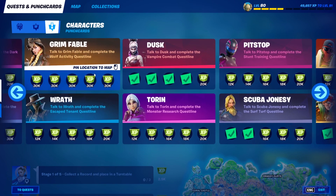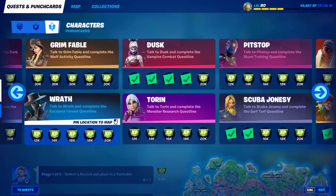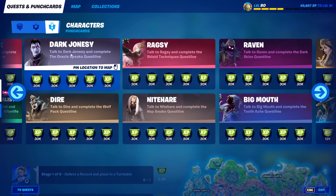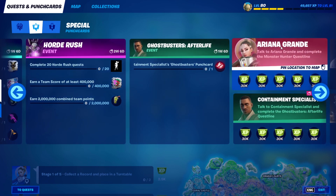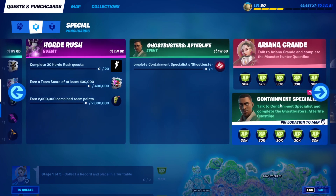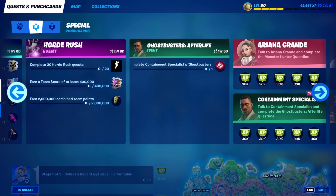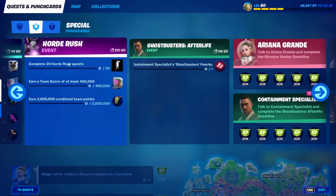The quests include characters like Grim Fable, Wraith, Raven, Big Mouth, Nighthair, Ragsy, Dark Jonesy, Dire, Ariana Grande, and the Containment Specialist, which will also unlock a Ghostbusters-looking backbling. And that also includes the Horde Rush event, which involves completing Horde Rush quests and earning a team score of around 400,000.